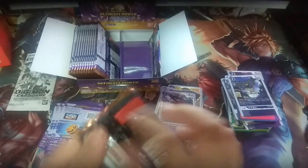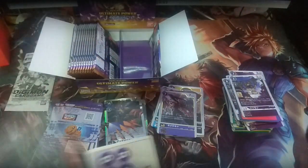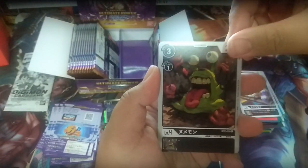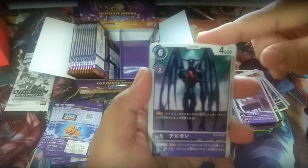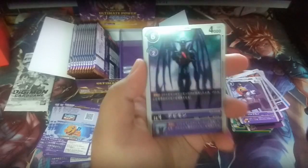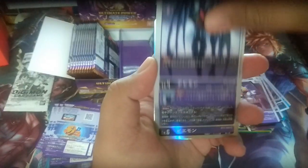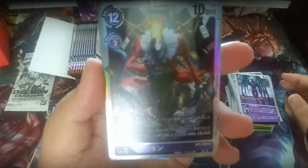Only 2 packs on the right side — will we get the Parallel or Secret Rare slot on the right side or the left side? Gommamon, Kapurimon, Numemon, Pugtoss, Pumpkinmon, Retaliate Devimon — very deadly, because Retaliate means when you attack a Digimon and this card gets destroyed, that Digimon gets also destroyed. It has both Retaliate on its ability and its Inheritable skill. Next is Piedmon SR — looks very cool.